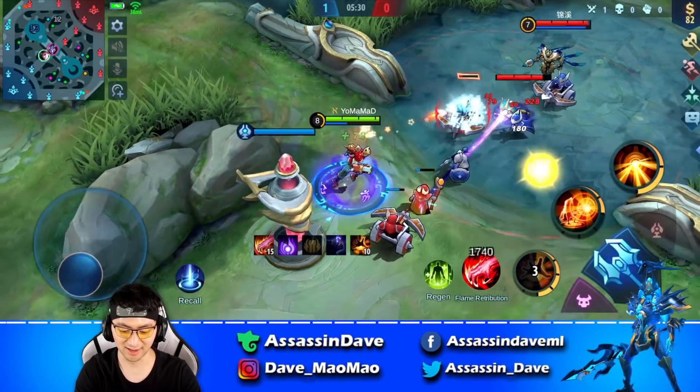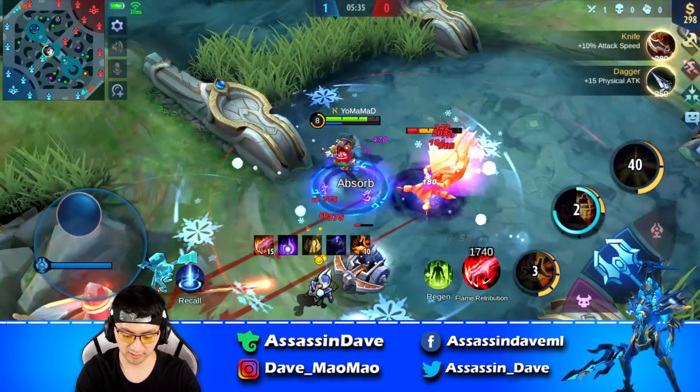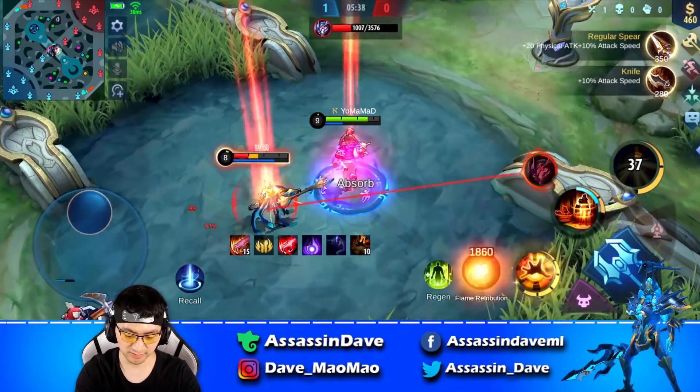Tip number 14: Another way to effectively counter Zask's ultimate is Claude's ultimate. With decent stacks, Claude can wipe Zask's ultimate out of existence in an instant.